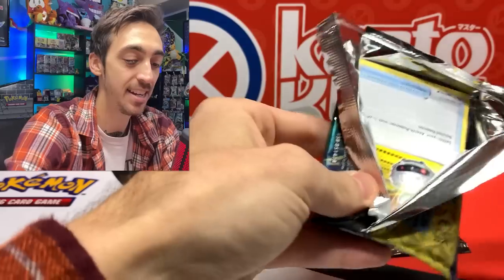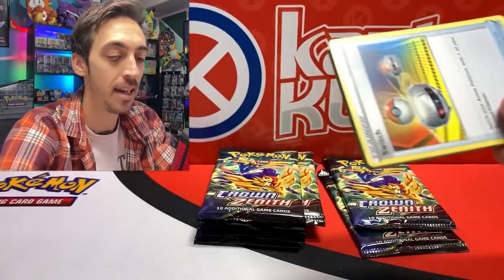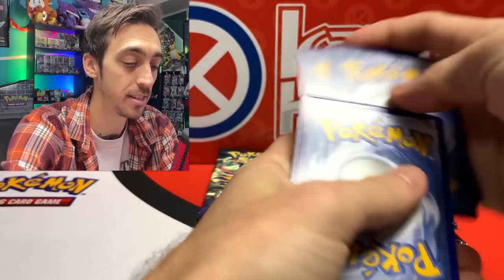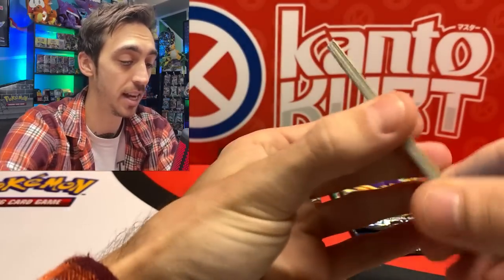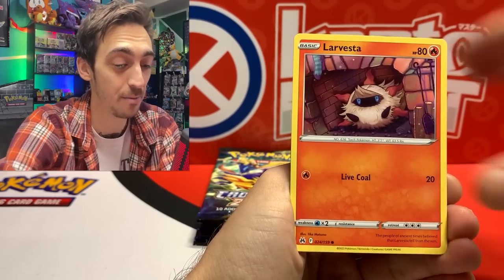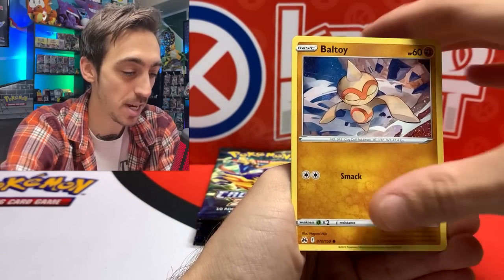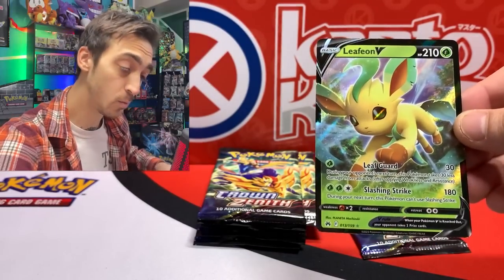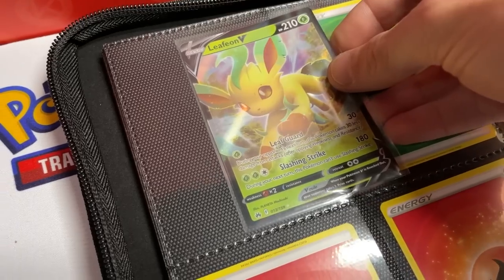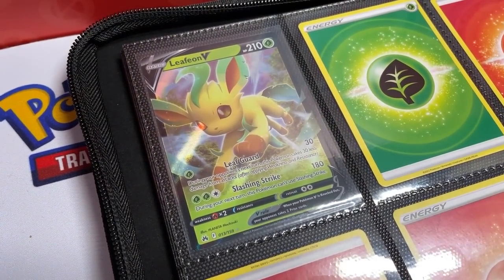Will this be my first kind of dud ETB, or is there at least one nice pull hiding in it? As long as I can add some more Galarian Galleries to the binder today I'll be stoked — better shot of pulling nearly all of them than in Shining Fates. Baltoy, Whalemer, and the Leafeon V — always happy with a nice evolution pull, and this is one going into the binder. Bam, Leafeon V!